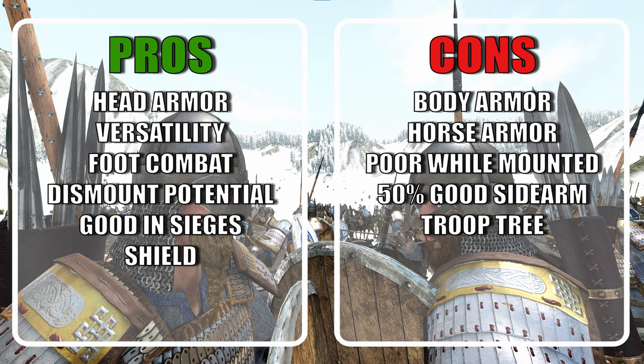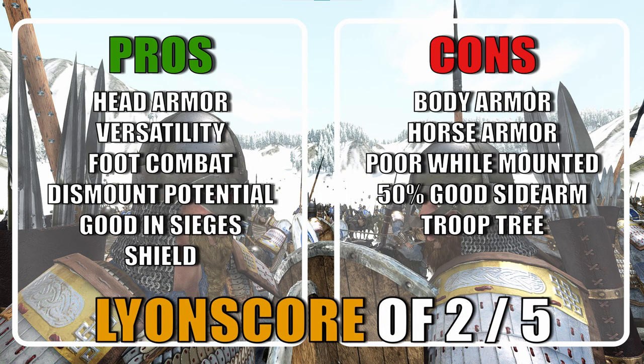My final score is a 2 out of 5. The Horse Raider is not a good unit, but it's one of those units that can fill a role that is lacking in the faction. They are the only Sturgian troop that brings javelins over axes, and despite their low armor value they can still hold their own in dismounted combat. Unfortunately, they are a squishy cavalry option both for lancing and skirmishing, making them the worst mounted skirmishers in the game.